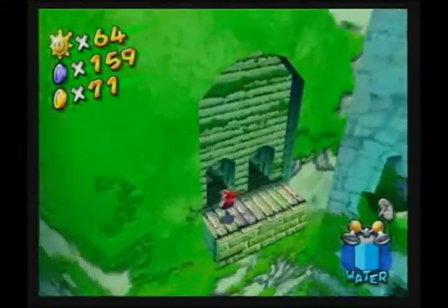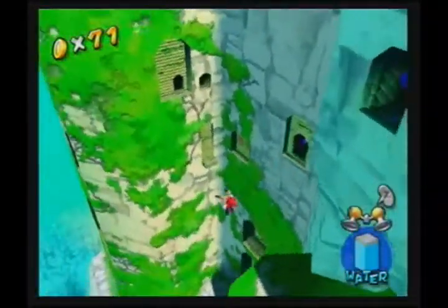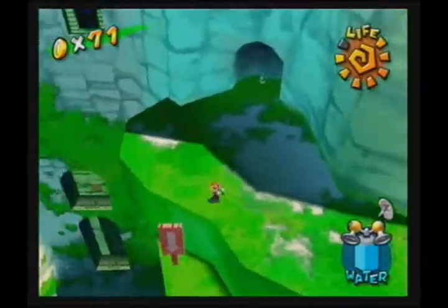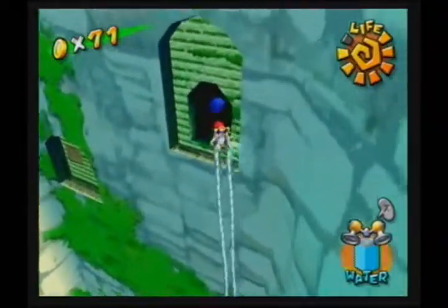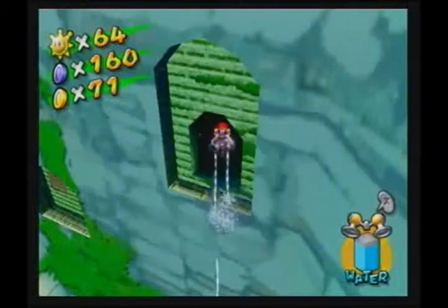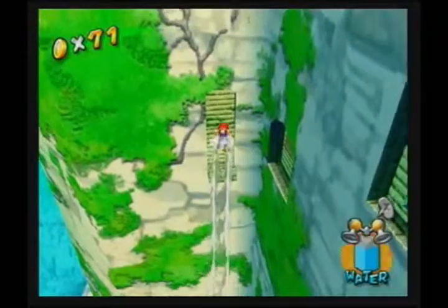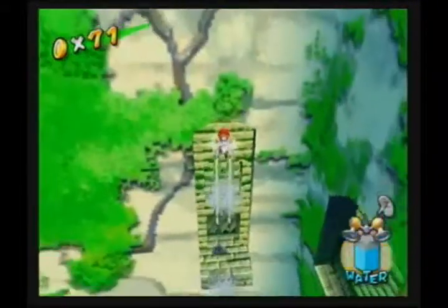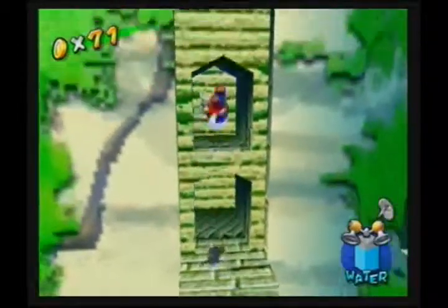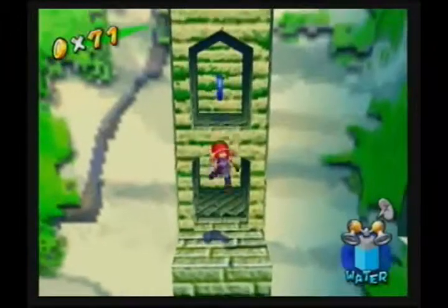I actually forgot that I wanted to do the bird thing before I did the blue coins, but I already started doing the blue coins, and once you stop — you just can't stop the fun. You just say random quotes all the time, and that brings us up to 10. I practiced this just a few minutes ago and it's actually pretty long and hard. This is probably the hardest blue coin mission to do in any world.